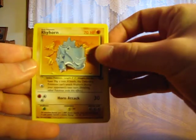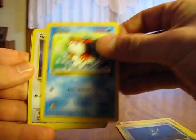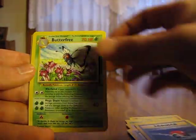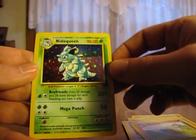So we have a Rhyhorn, Exeggcute, Oddish, Goldeen, Meowth, Spearow, Pokeball Trainer, Butterfree, Tauros, Marowak, and a Nidoqueen. That's nice.